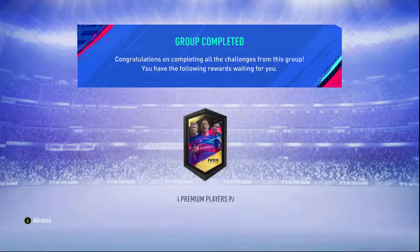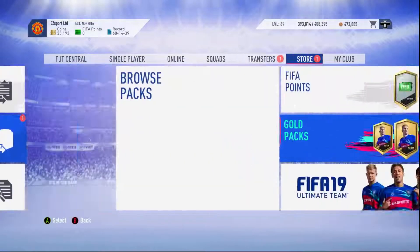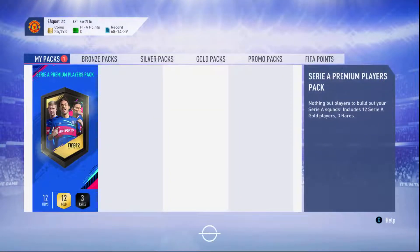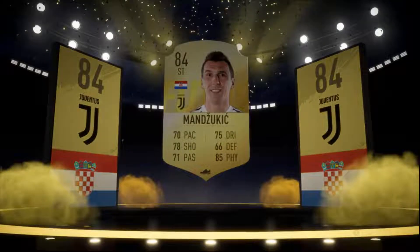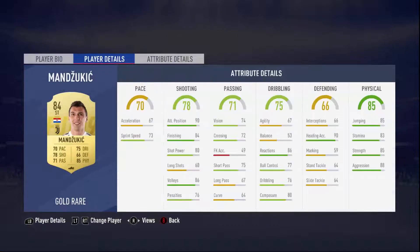There is this high-rated Dekori but he's on Traitor, so we'll get rid of this squad. Hopefully get Ronaldo — just someone usable. I mean, it's going to be untradeable anyway. I would say the Premier League would be a better one to do — I would recommend it. But let's see what we get from this one. We do get a board — okay, ooh, Manzoukic! That's not bad — 84 rated. Mario Manzoukic. Is he usable? Hmm, that's the question.